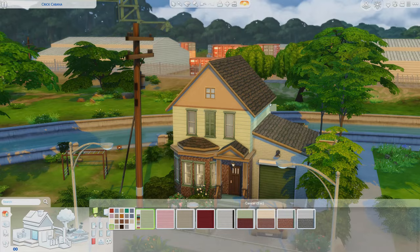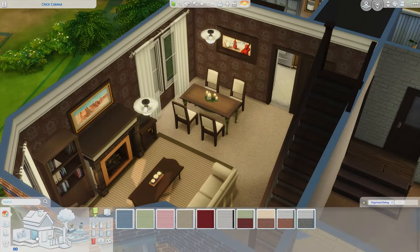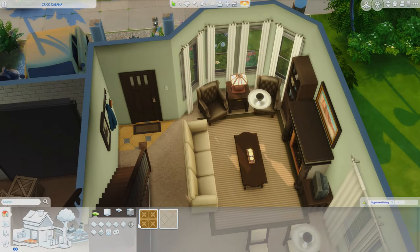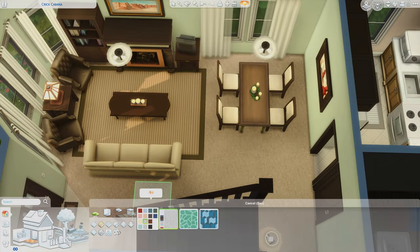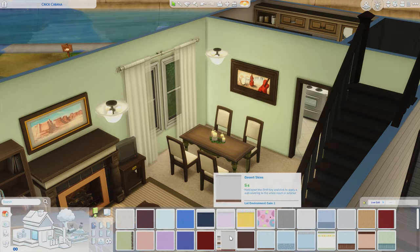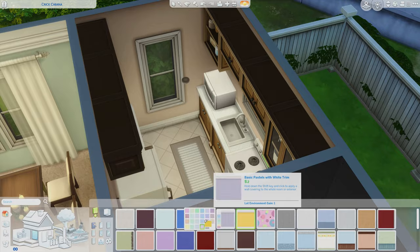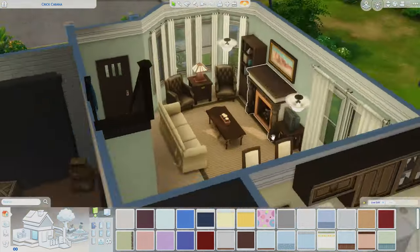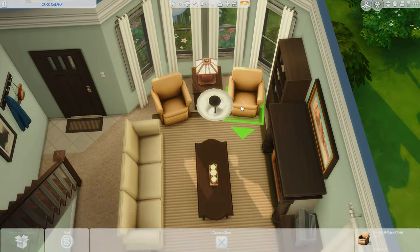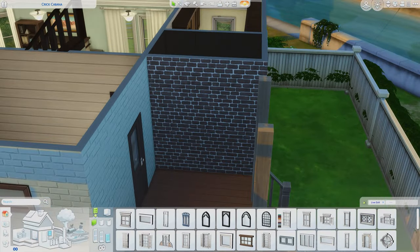Here's where I changed the exterior — I put the brick down and did a light sagey green siding. I wanted the exterior to match the interior a little better, and I also went with green on the interior wallpaper — a soft pastel green. It just looked just right. It felt fresh, clean, and bright, but not too expensive looking, which was the goal. It's cozy but bright, which is what I love.